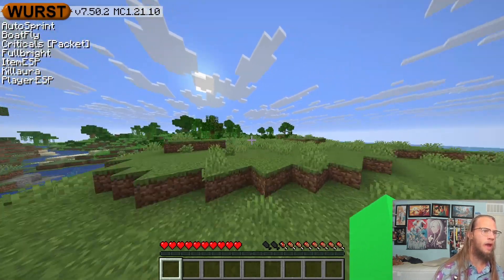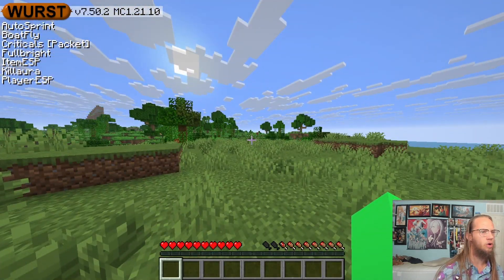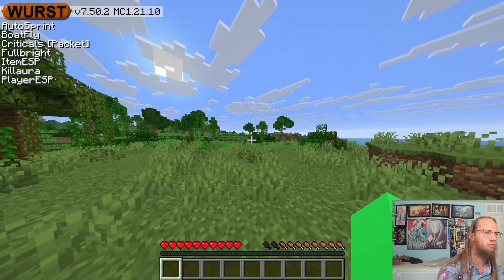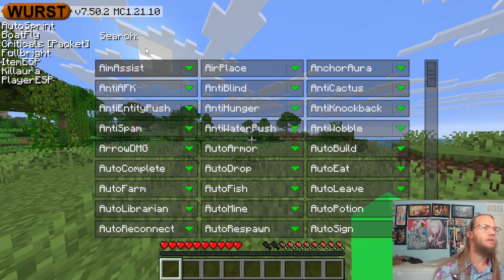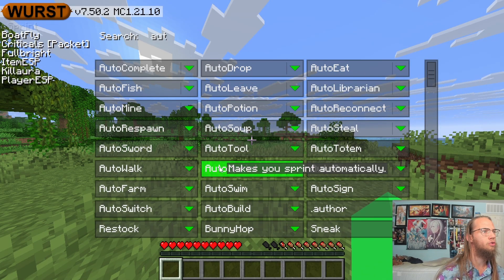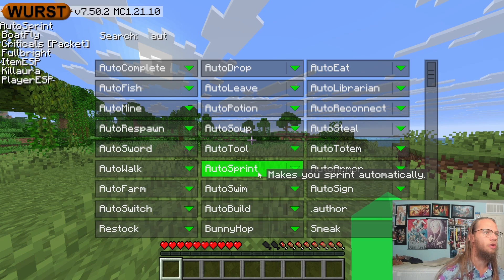So we are now in, and you can see in the top right over in this area you can see what we have for 1.21.10. If we press shift, you can see this opens up and we can turn features on and off — so auto sprint.